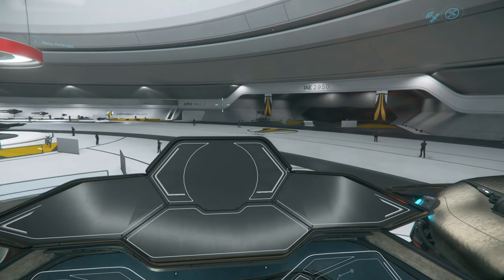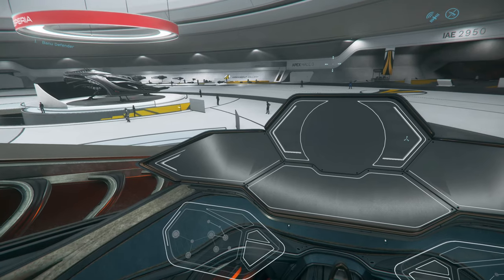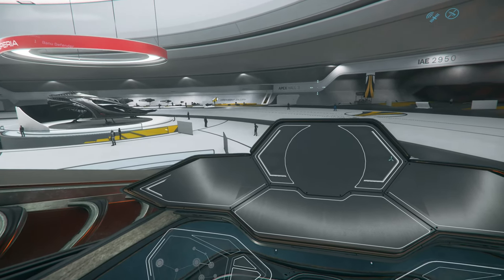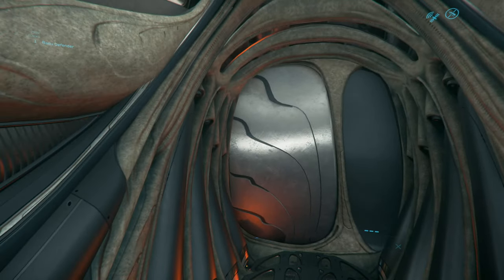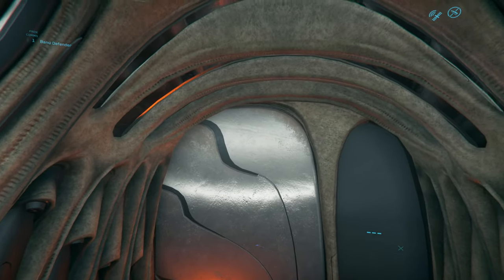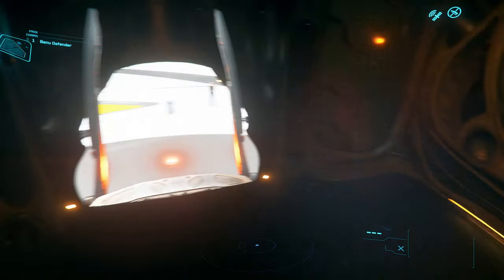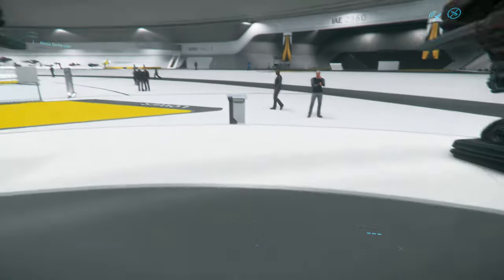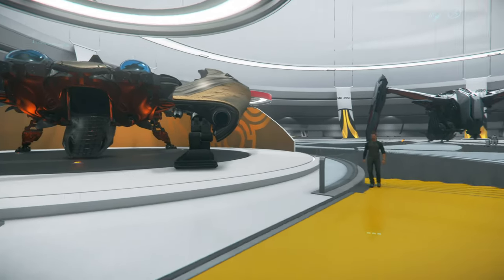This is the first Banu ship we're seeing in-game. The much-anticipated Banu Merchantman is what a lot of people are looking forward to — it's probably going to be the best ship in the game. Based on this design language is how they're going to implement the Merchantman, and it's going to be a massive ship — bigger than the Carrack itself. I think it's probably going to be the most popular ship in the game.